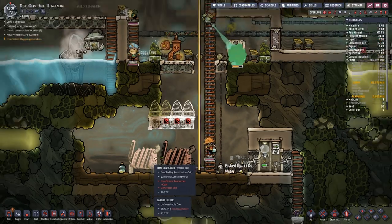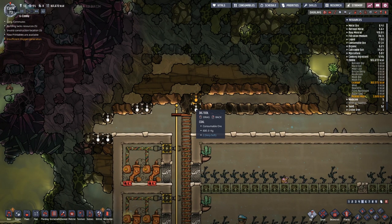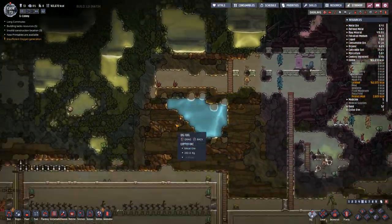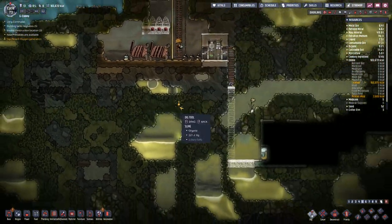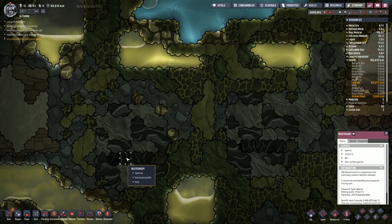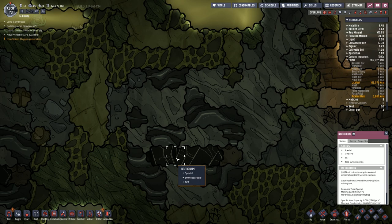Why is that not on? Insufficient resources — coal. That's bad. That is a problem I didn't realise we had — so we're running out of coal. I thought that was coal, but it's not. It's neutronium.